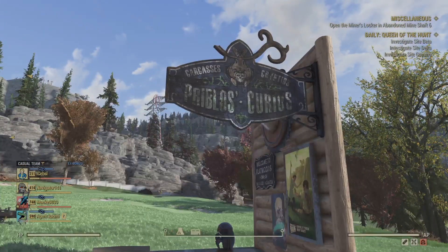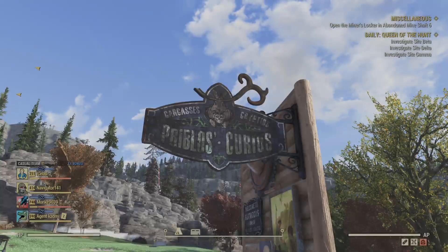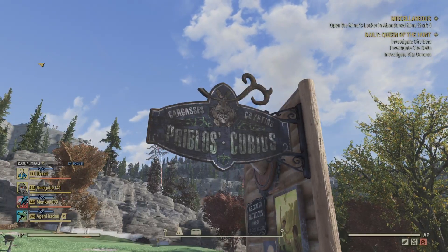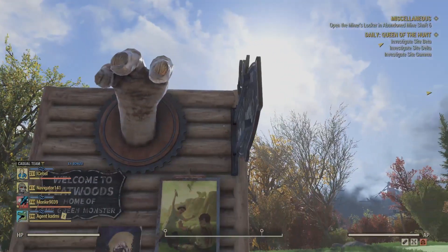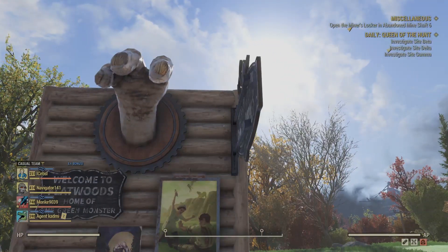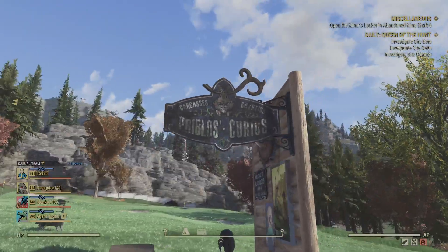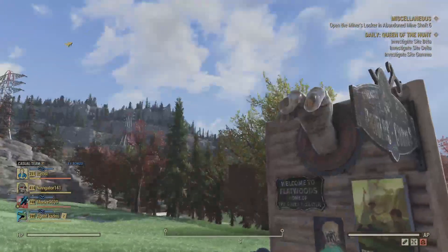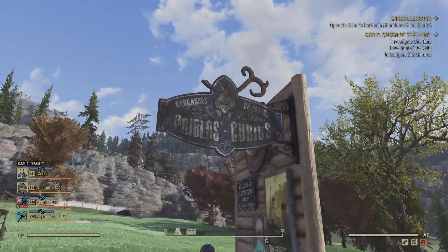Another sign that we got is the Preblos Curios — some kind of sign, you know, carcasses, cryptids, some kind of taxidermy thing. I like this sign a lot because it sticks out of the wall horizontally as opposed to being up against the wall vertically. But you can see it's pretty cool, got a nice design, and I'm sure that you guys will be using this a lot with your camps.